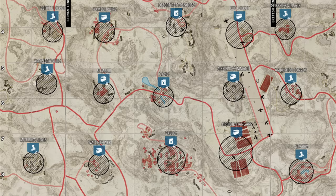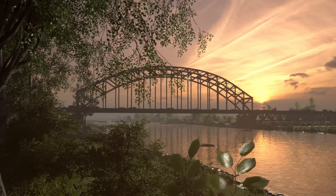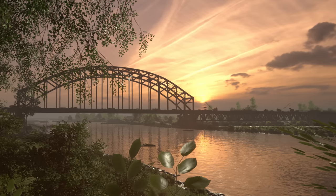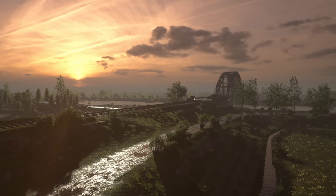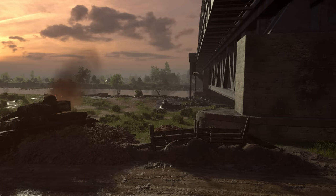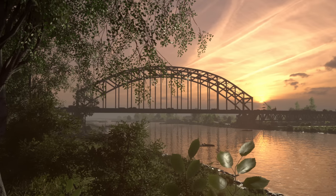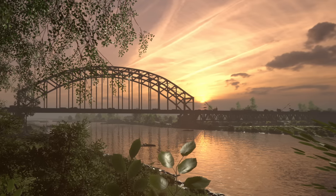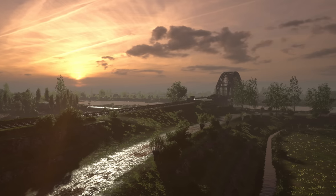The second map is taking place during Operation Market Garden and is called Driel. Driel seems to be where the Polish airborne actually dropped during Operation Market Garden, and I can't actually find much information about specifically British forces being at Driel — what I can find is mostly about the Polish. So maybe Hell Let Loose is just sort of changing what they mean by historical accuracy and putting the British there instead, or maybe I'm just terrible at researching.